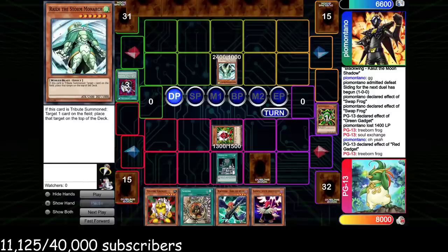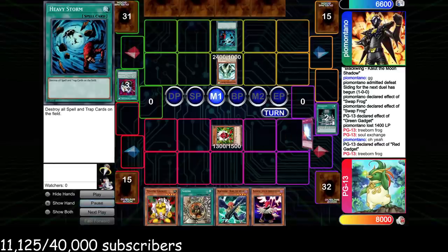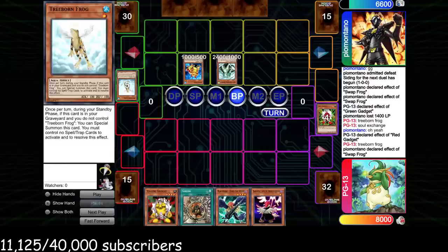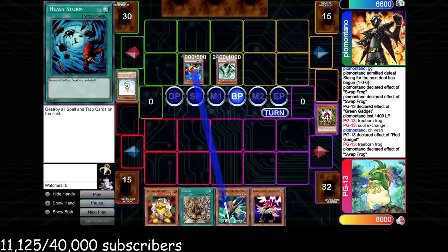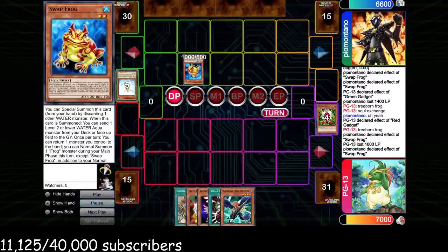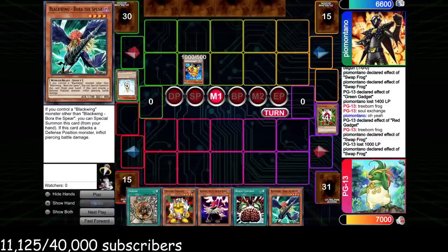We Prohibition naming Treeborn Frog and set Mirror Force so if he goes for Swap Frog we can Mirror Force the Raiza. Unfortunately he draws Heavy Storm and clears both Mirror Force and Prohibition — kind of tough. He Swap Frogs, sends the other Treeborn, attacks with Raiza. Generally you don't want to send the second Treeborn because you want to play around Kycoo the Ghost Destroyer and Soul Release. He attacks for 1000 and now he knows about our Yellow Gadget eating his Swap Frog, so he bounces Raiza and passes.